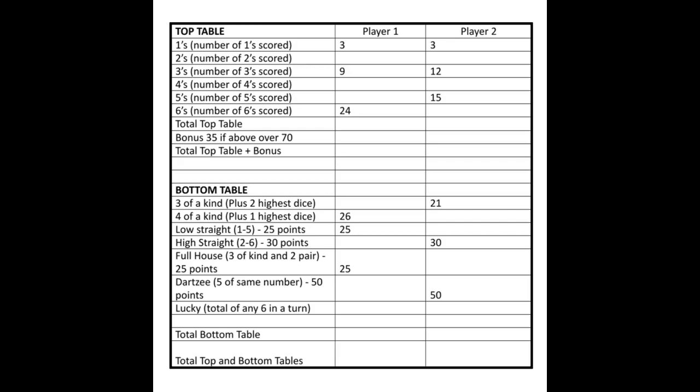Here is an example of the scorecard to be used on the scoreboard. Note that players must always place a score in one of the sections once their turn is completed. If no score is available, then a zero is to be placed in any of the remaining sections.